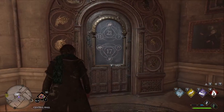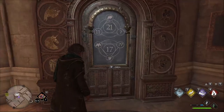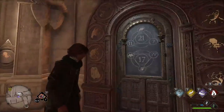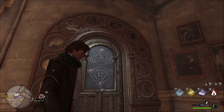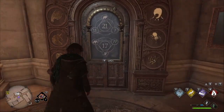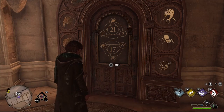Now we'll do the double question mark one. So we've got this crab-looking guy — zero, one, two, three, four, five. And then this guy here at the end, so that's nine. Five plus nine, we know that's 14. We need 17, so we know we're looking for three.